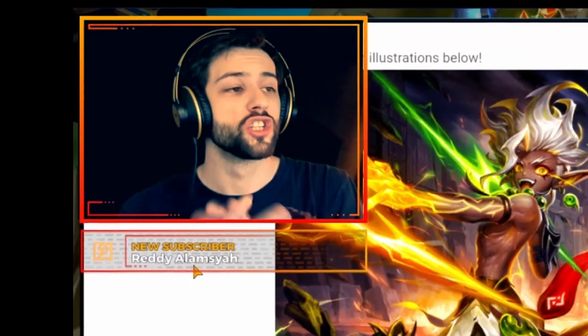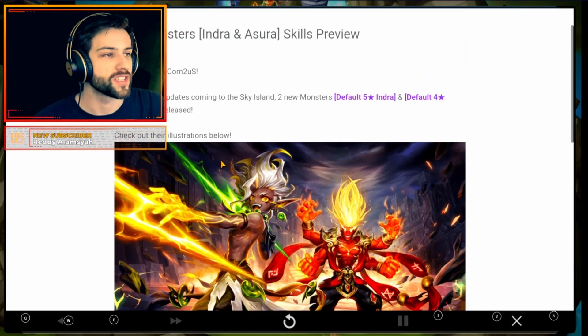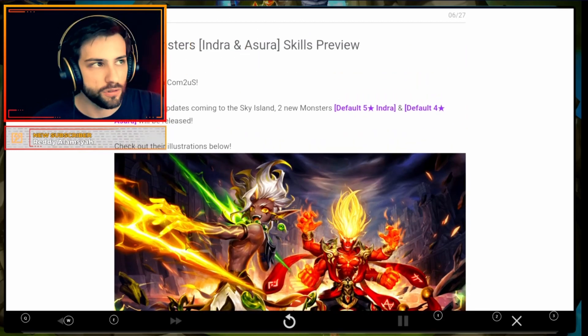Guys, how crazy is this? New monsters are coming into Summoner's War. Look at this — these are Indra and Azura.